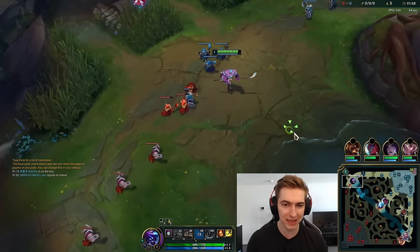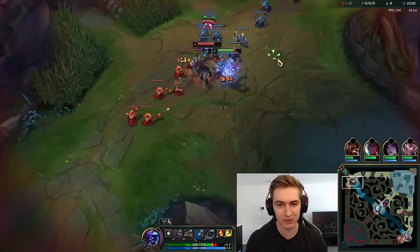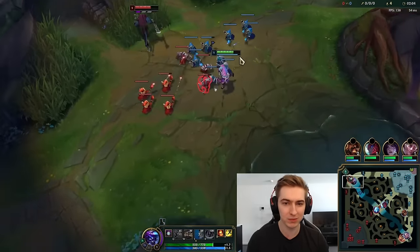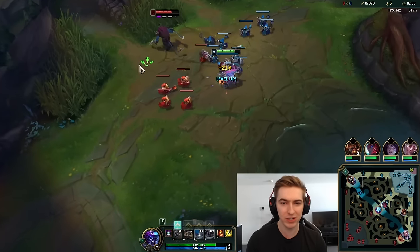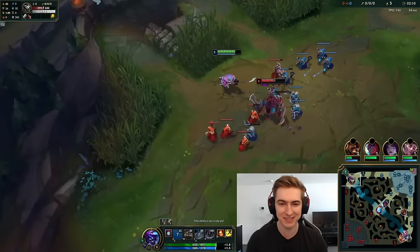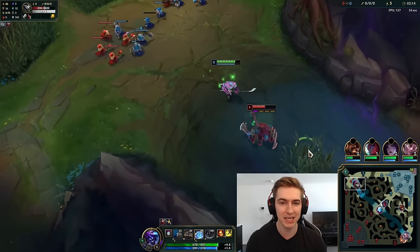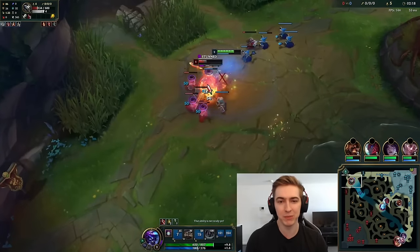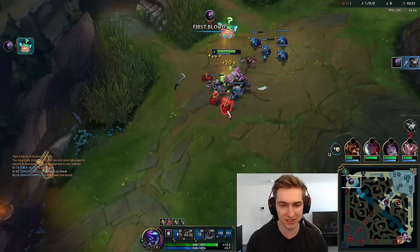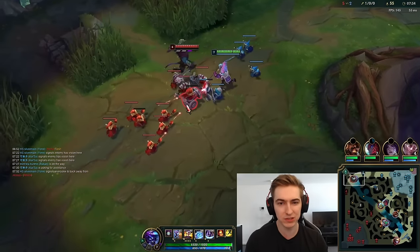The reason for that is top lane is very isolated, so counterpick matters a lot regardless of the season. But right now a lot of the strong blind pick champions are being nerfed — Kassadin, Jax, Fiora, Gragas, Renekton, even Olaf with the new items is weaker. You don't get haste on Stridebreaker, and if you build Hydra you're very squishy. So these champions are weaker now than they were before, and there are just fewer strong blind picks to choose from.